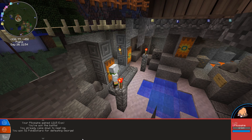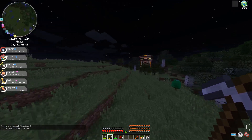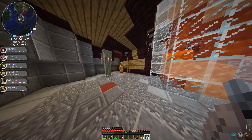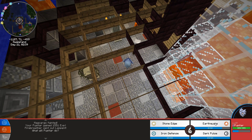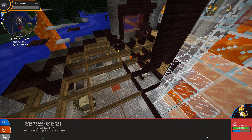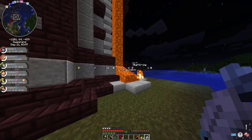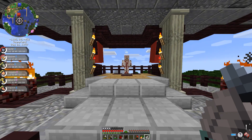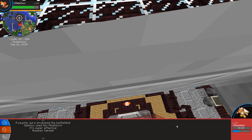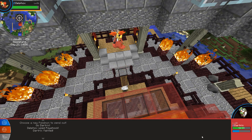Another gym was close to the ground one and it turned out to be another fire gym. Thinking it would be easy I instantly challenged it, but it was actually harder because I was now under-leveled. I went to heal and saw a Murkrow jump in the lava. I went back and attempted to finish the gym, getting all the way to the gym leader, but defeating him wasn't going to happen — he was extremely strong — so I decided to start training my team.